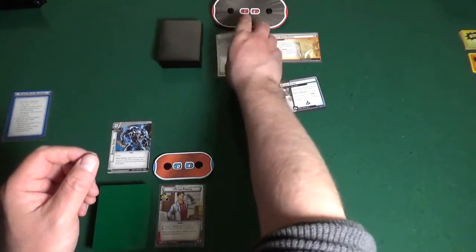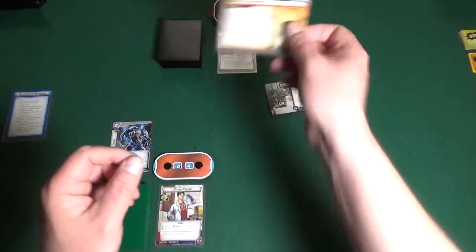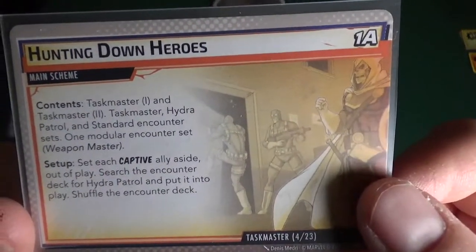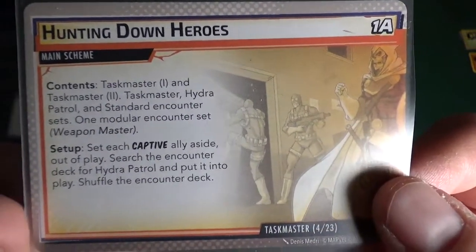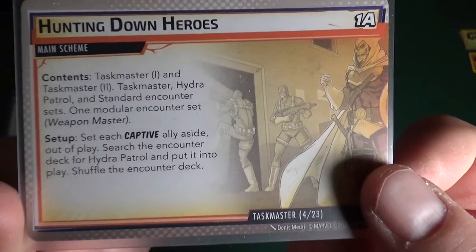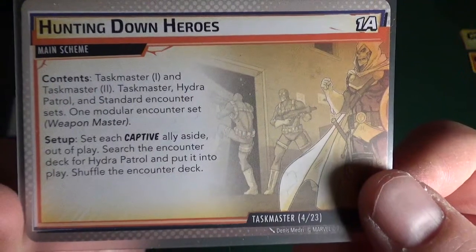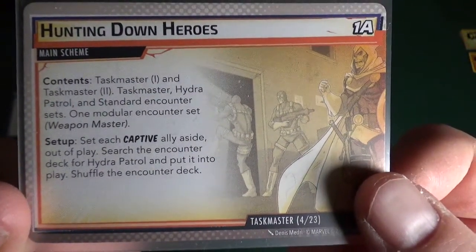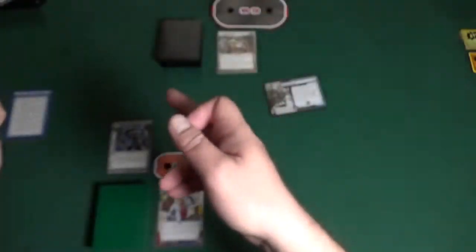Okay, we are gonna be playing Taskmaster — he's here with stages two and three. Before we do him, we're gonna check the main scheme Hunting Down Heroes. Taskmaster one, Taskmaster two — I'm playing expert so I'm playing two and three. It's the Taskmaster, a Hydro Patrol, standard, and expert encounter sets, then one modular set: the Weapon Master.